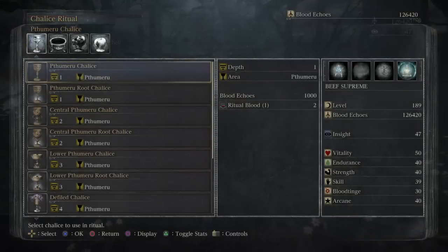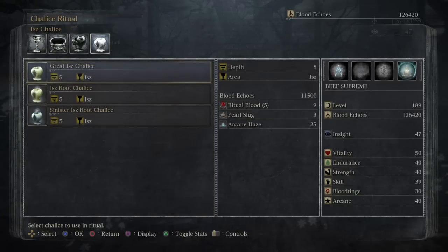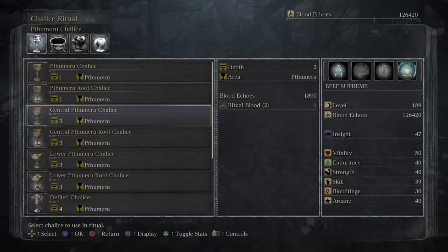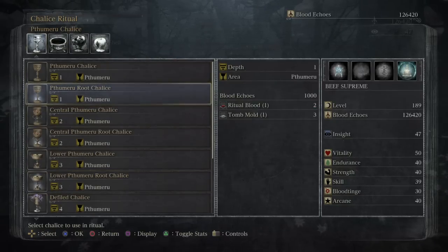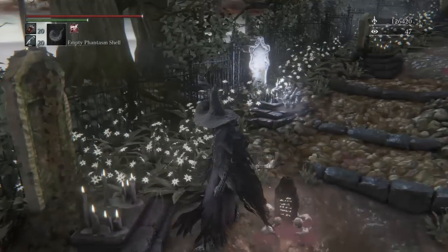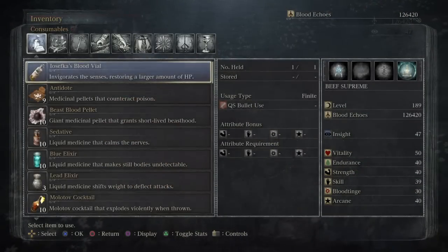You might wonder: what is the purpose of a root dungeon versus a regular dungeon? The regular dungeons that are not roots have fixated treasure chests and no random loot, whereas the root dungeons do have random chests and random loot inside. There are weapons that you can loot.